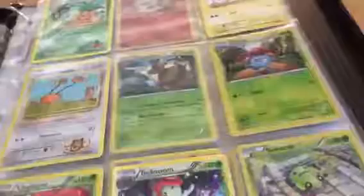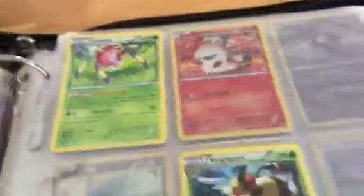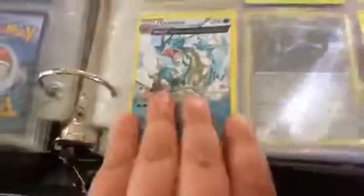Ancient Origins — starting off we have Gloom Reverse, Vileplume, Bellossom, Spinarak Reverse, Ariados, Vespiquen, Flareon, Larvesta, Volcarona, Gyarados, Relicanth, Regice, Volbeat, Volbeat, Joltik.